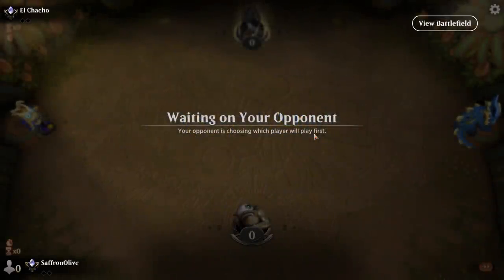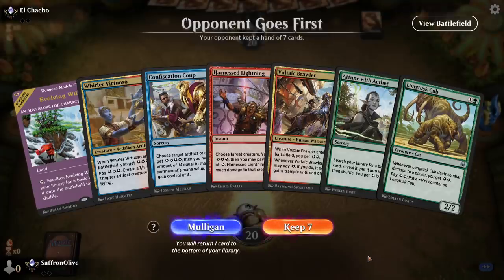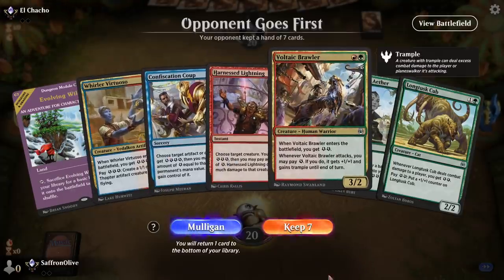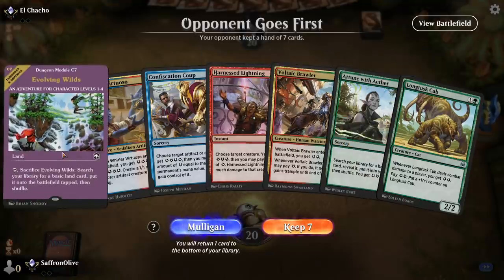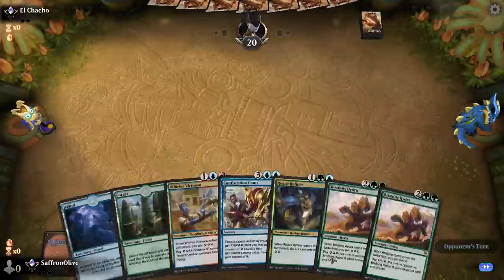Budget Magic time. We are energizing in Historic this week, playing some green-red energy, 14 total rares and mythics. This hand is so slow — tap lands for literal days — it does make a lot of energy, but turn one Evolving Wilds is just too slow. We got to ship that one back. This next hand we're going to keep, although we're still going to need another land.